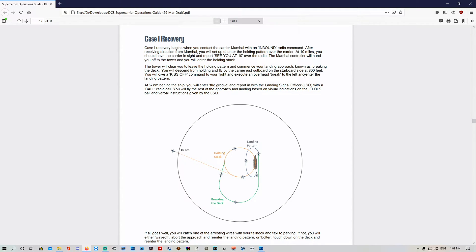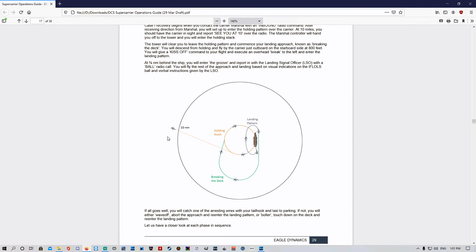The tower will clear you to leave the holding pattern and commence your landing approach — known as breaking the deck. You'll descend from holding and fly by the carrier just outboard of the starboard side. At 800 feet you'll give a kiss-off command to your flight and execute an overhead break to the left, entering the landing pattern. At three-quarter nautical mile behind the ship you'll enter the groove and report in with the LSO with a ball call, then fly the rest of the approach based on visual indications on the IFLOLS and verbal instructions from the LSO.